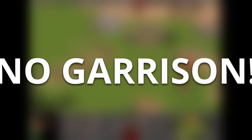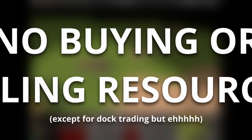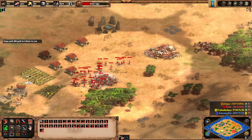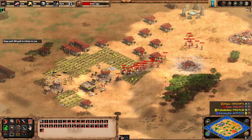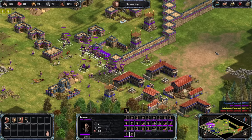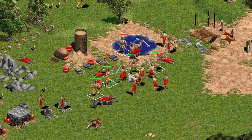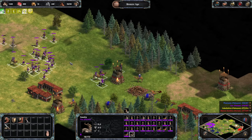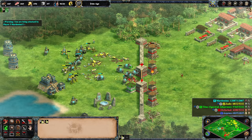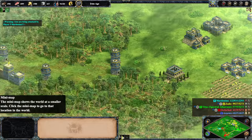Wait a minute. Age of Empires 1 doesn't have the ability to garrison units, nor does it have gates, or trade carts, or formations, or the ability to buy and sell resources. So what's going on here? Surely these changes must have some significant implications on gameplay. Are they fundamentally changing what Age of Empires 1 is? Is this even Age of Empires 1 anymore? Sure, the pathfinding sucked in the Definitive Edition, but that's because it sucked in the original — it was Age of Empires, just repackaged for a modern audience. I dare say that Return of Rome isn't Age of Empires at all. It's just Age of Empires 2 with a classic coat of paint.